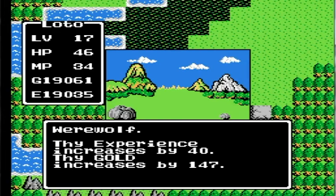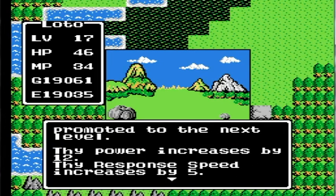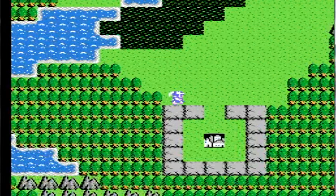Okay guys, we're back. And I found a little bit of a better place to grind at, right around Cantlin instead of Hoskeness. All the enemies that were in Hoskeness anyway are around Cantlin, and I'm right next to an inn so I can heal up if needed. We made it to level 18. Now I have 12 power, response speed by 5, HP increases by 15, and magic increases by 8. So I'm getting a lot more stronger.